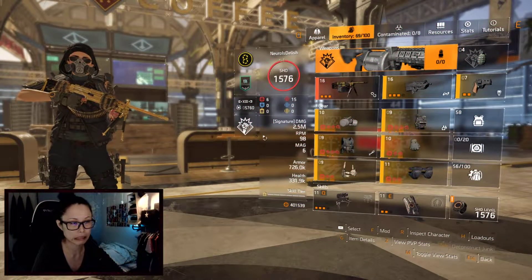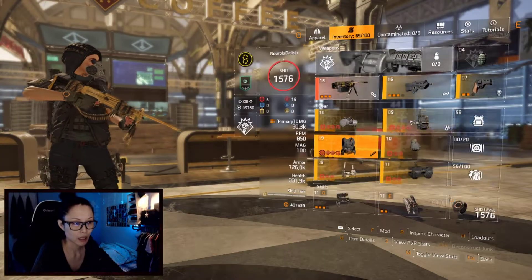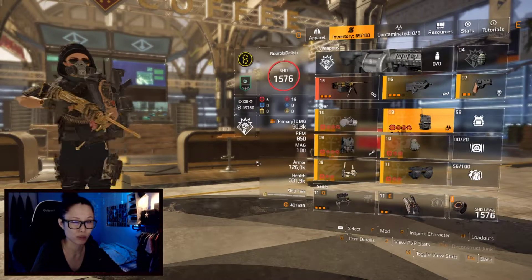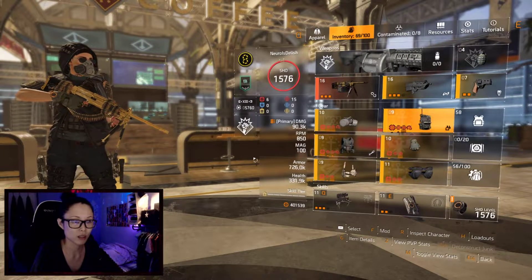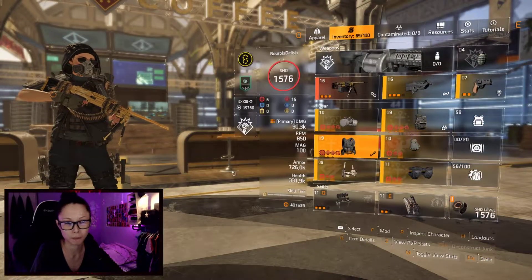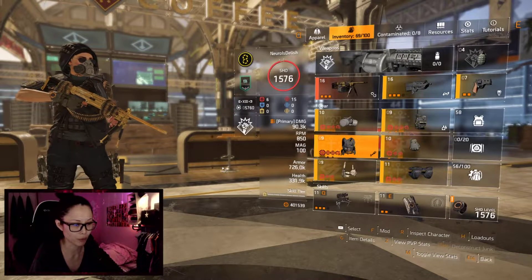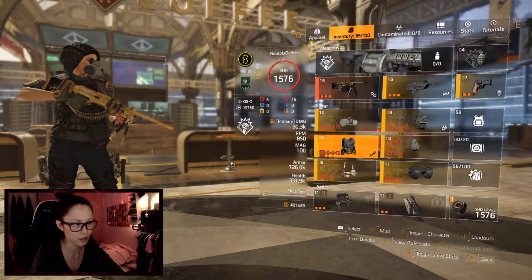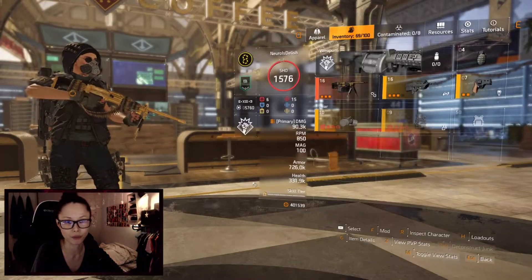The first build of course is your classic DPS build. I would strongly suggest running with Glass Cannon and Vigilance. Why? Because you need to work as 8 agents together so that you can take out NPCs fast with your optimized DPS build. Please feel free to coordinate with your teammates to see if your team has enough DPS to run Glass Cannon for every Raider.